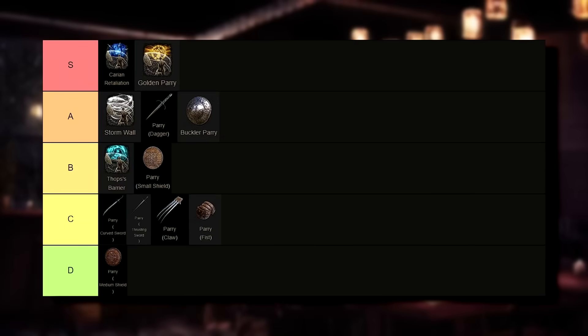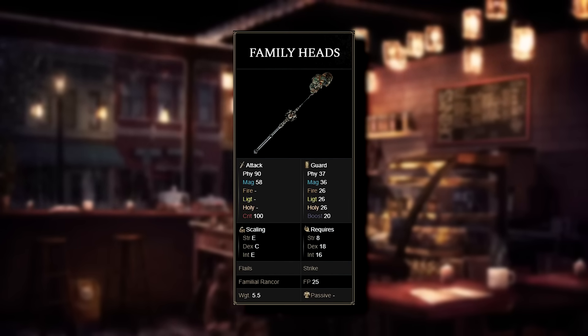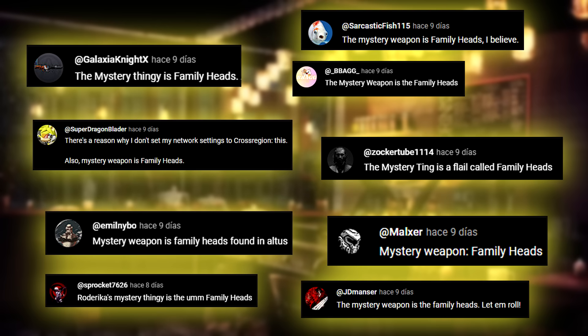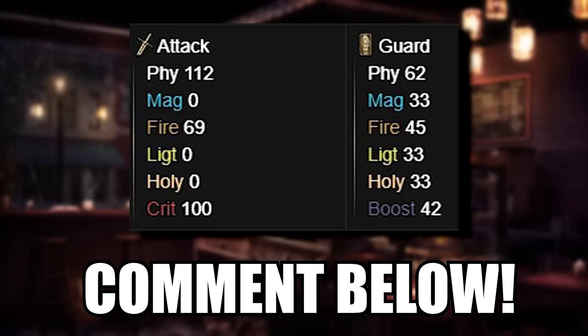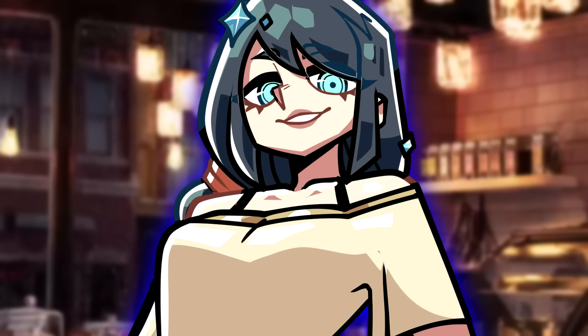And with that, the tier list is complete. Do you agree with our placements? Share your thoughts with us in the comment section. By the way, the last mystery weapon was the family heads, so congratulations to those who answered correctly. Here's the new one — you can try to guess it while Roderica receives her training. Don't forget to like and subscribe if you enjoyed the video. See you around, my apprentice. Peace!